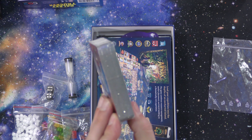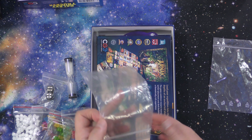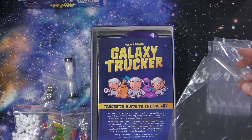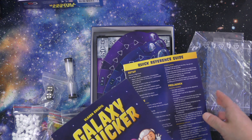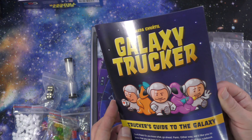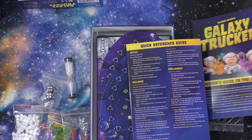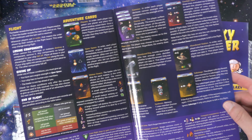Then you have your set of cards — we'll take a look at those in a second. We have another bag here. And here you have the quick reference guide, and we've also got the directions. Not too bad, about 20 pages. The quick reference guide does have some more information as well.